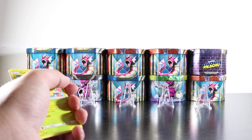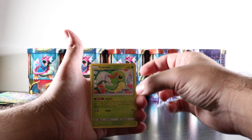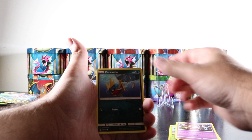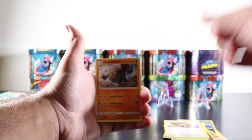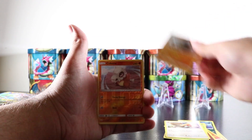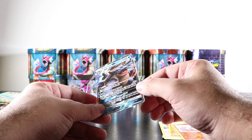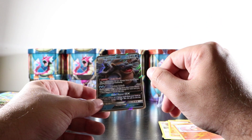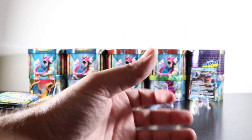Since Unbroken Bonds came out, I've been having some amazing pulls — we already pulled the full art Welder card, a couple of hyper rares, and many nice cards. Hopefully the luck continues. We got a Cubone reverse holo — I have this card already. I think it's worth approximately $9, but correct me if I'm wrong. Let's put it right here and we'll look back on all the cards afterward.